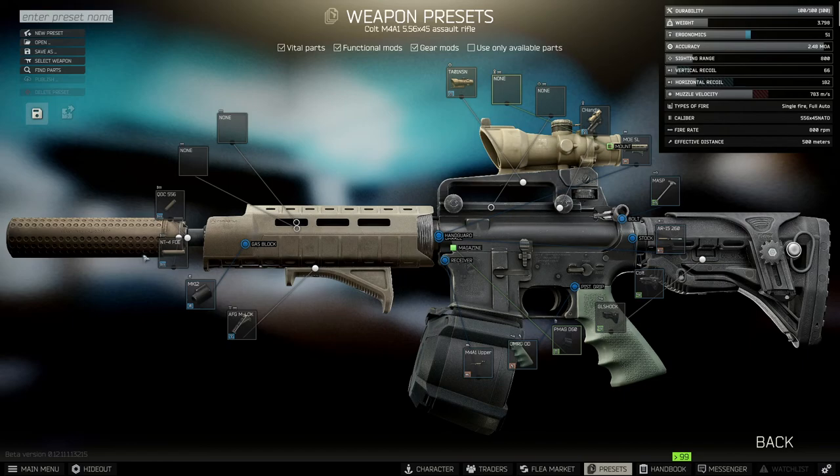One thing I will say — if you can't find any of these items, it's probably because you haven't examined them. You'll need to go into the flea market to examine them first. That's something quite specific about the presets: it doesn't show items at all that you have not examined.